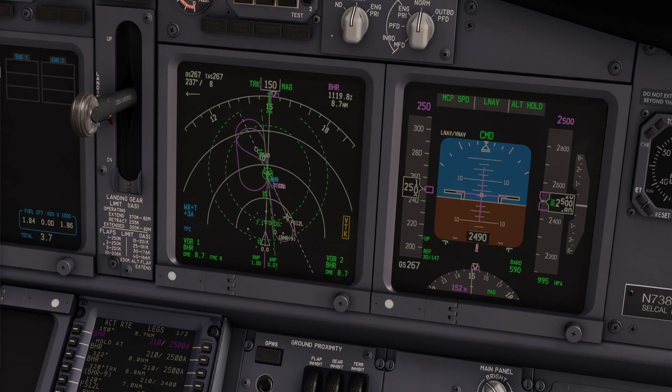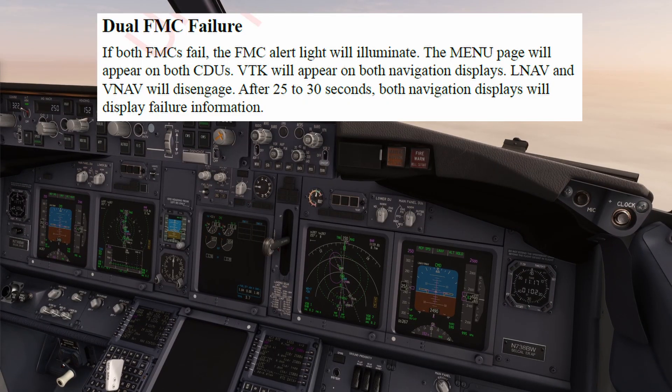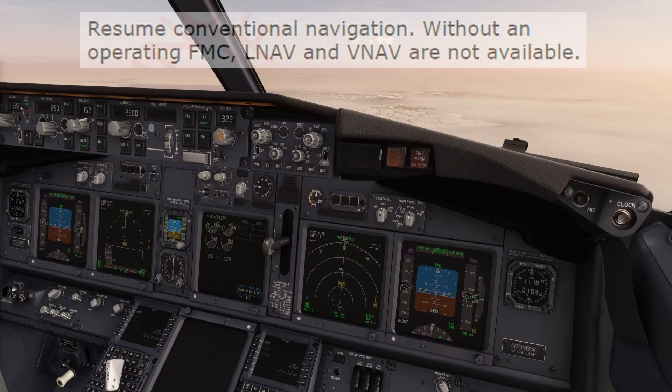I have a VTK flag on my side. In case of a dual FMC failure, the pilots will have to resume conventional navigation. Gross weight, VREF, and the go-around N1 will need to be entered manually. LNAV and VNAV will not be available.